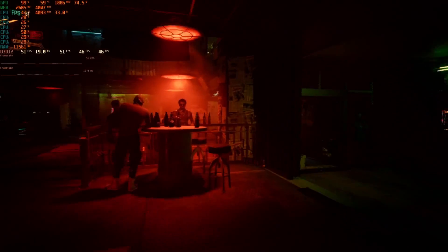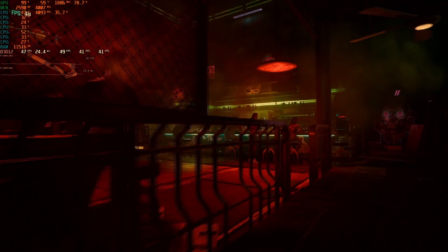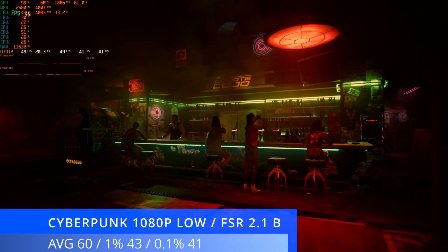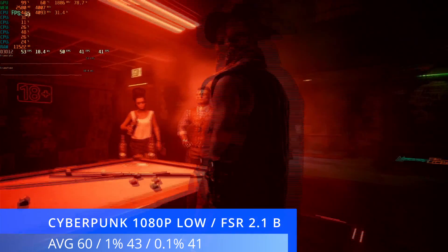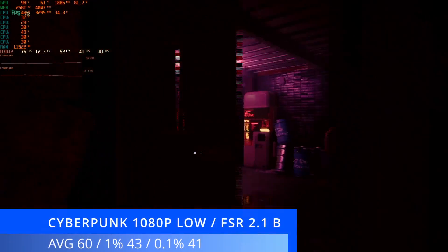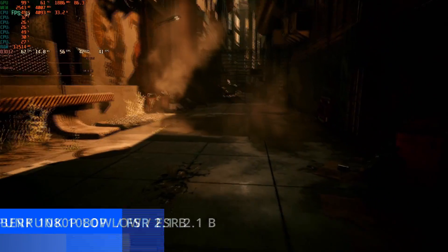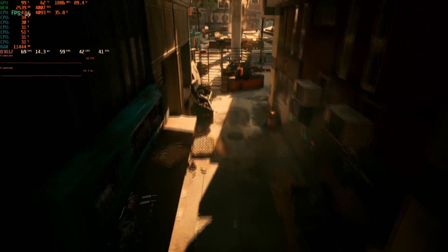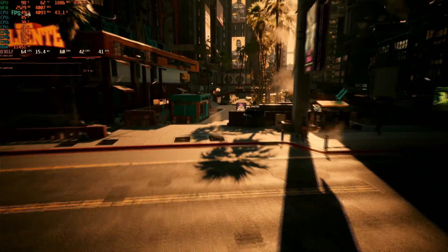Our first AAA title of the day is Cyberpunk. I ran the in-game benchmark, which seems to be a fairly accurate comparison to actual gameplay. At 1080p low with FSR 2.1 set to balanced, we achieved an average of 60fps with 1% lows of 43 and 0.1% lows of 41. Cyberpunk actually looks pretty nice on low settings. Yes, it's not a high-end experience, but considering the card costs around £40 in the UK, it's certainly a passable experience.